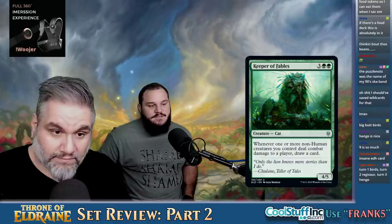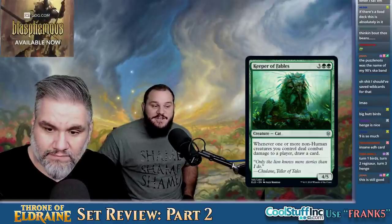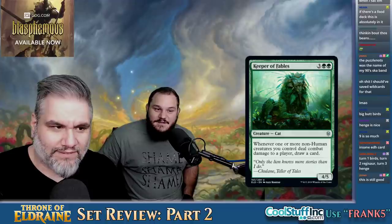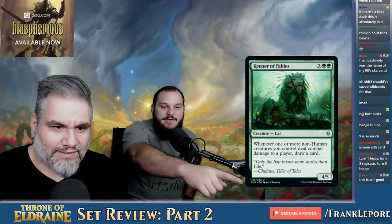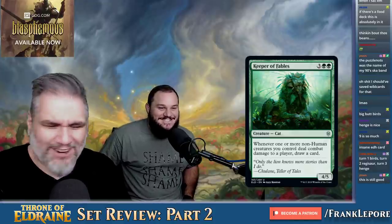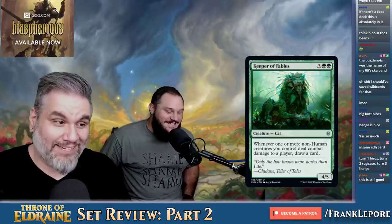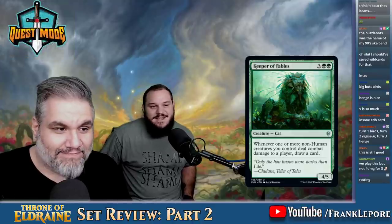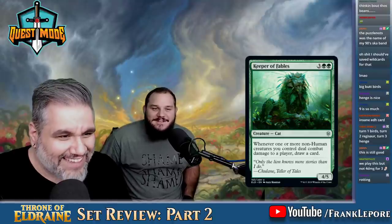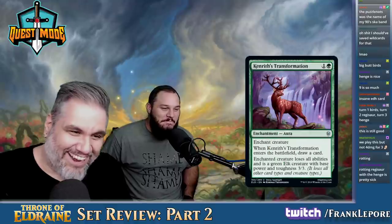Turn one you can play Gilded Goose. Turn two you can play Rotting Regisaur — the 7-6 for three. Turn three you can play The Great Henge. The Henge takes the greatest power and subtracts it from the cost — so it's going to cost four still. That's a significantly different sequence.